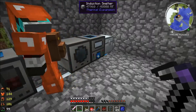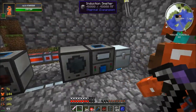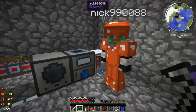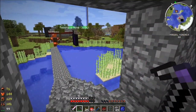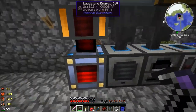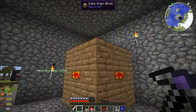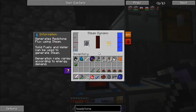Nick, if you want to go below this thing, you can rip out all these item ducts and we can actually upgrade them. This thing is out of coal, so let's throw some coal coke in — and this should last significantly longer.